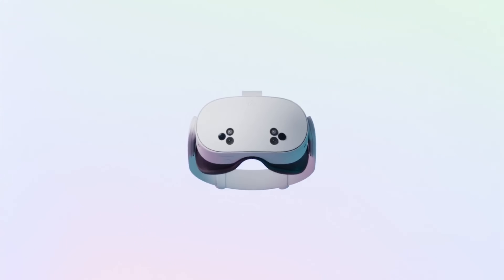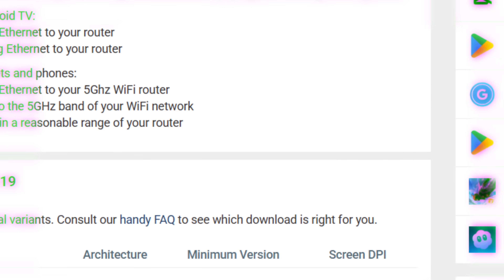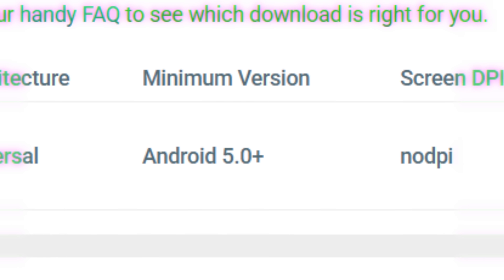And don't worry — in case you're rocking an older headset, this actually works across the Meta Quest 3, 3S, 2, 1, and even the Quest Pro. As in case you didn't know, all of these are running Android. Now they are running different versions of Android, so depending on which application you want to install, you might need to get an older or newer version.